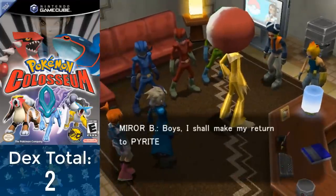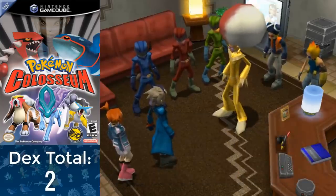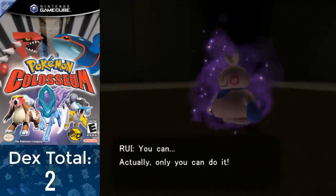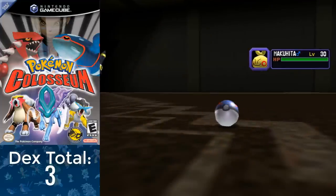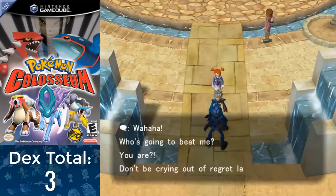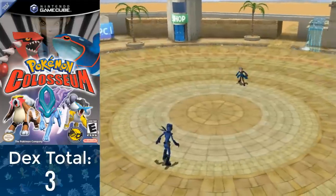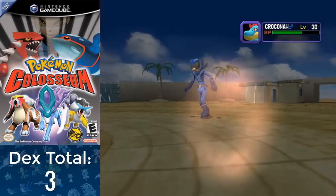Heading back to the mayor's house, more suspicious people including Trudly and Folly are here, including the best character from this sub-series: Mirror B. I have to fight both Folly and Trudly, and this is where Rui comes in — she's your shadow Pokémon detector. We're able to snag Makuhita from Trudly, adding another to the total. I move Makuhita into the party in place of Umbreon to start degrading the heart gauge, and try leaving Phenac City, leading me to fight either Verde, Rosso, or Bluno.